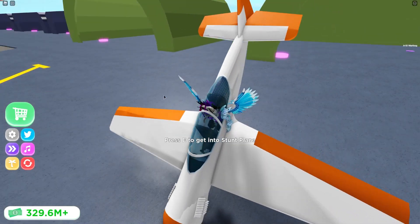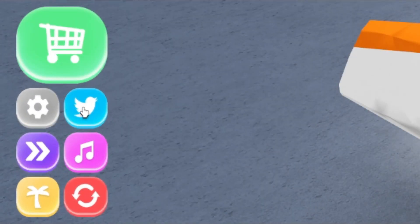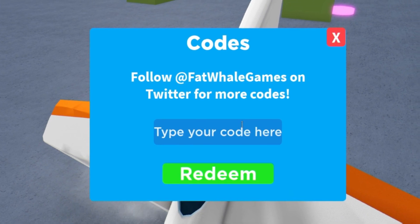So if you do not know how to claim codes in Airport Tycoon, what you guys are going to want to do is go to the left, click on the Twitter icon, and the code menu will come up. So these may be in any random order — let's just get into it. The first code today is going to be 'goodhotel'.